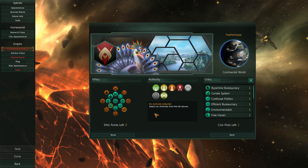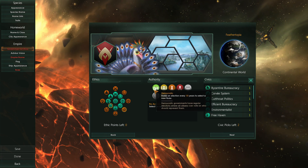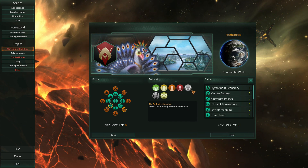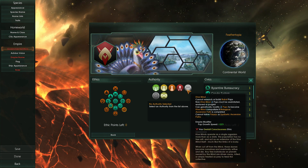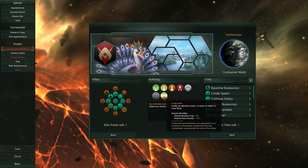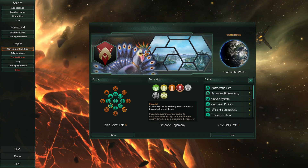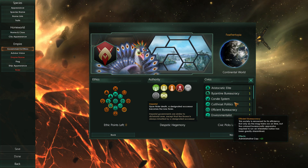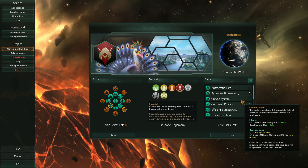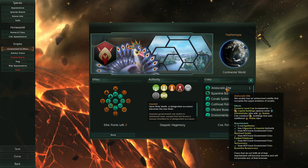Next up we have your government's authority — how is your government structured? Because of your ethics, you have free reign on all but the gestalt ones. Are they an emperor with a bloodline? An alternative is picking Gestalt right there in the middle — that's a hive mind. Imperial's basically... I'm going to go with Imperial. I feel like having kings with crowns and feathers just fits. And based on your ethics and government type, you now have a list of civics to pick from. Some civics are allowed — like aristocratic elite is allowed because you're Imperial. You get to pick two of them.